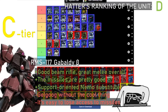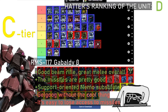Gabaldi Beta — basically a Gelgoog without the cool thing. Yeah, it's a great melee suit and fun to use, but as far as damage output and mobility, it's kind of meh. I think I'll put it above the Highzac, except for the Highzac Custom, because that one at least has some damage. The Gabaldi Beta just has a shield that has missiles, but when the shield gets destroyed there are no more missiles. Basically a Gyan with a gun. Yeah, a Gyan with a gun is a good way of putting it.